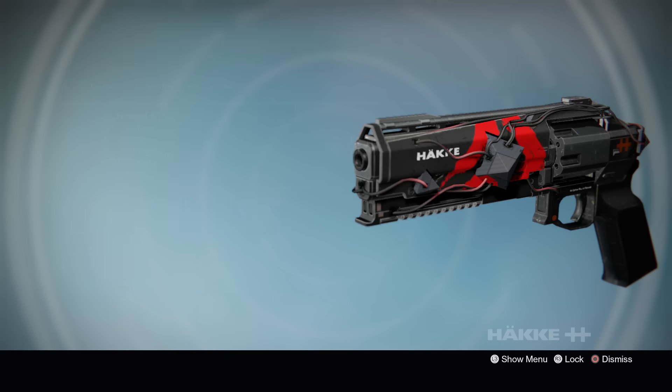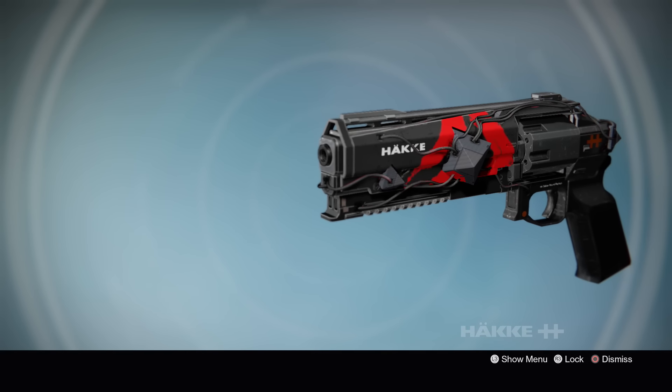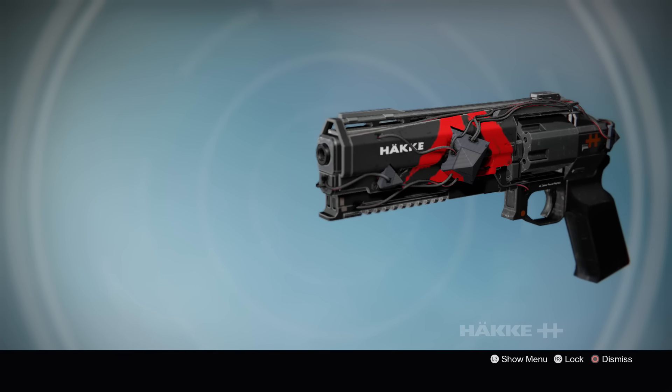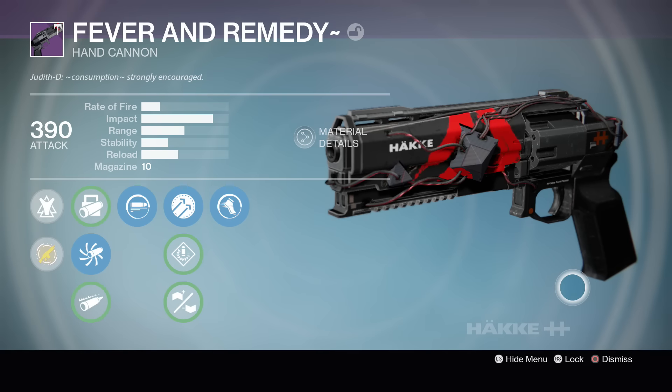When it comes to looks, this weapon looks great. It has all the SIVA stuff on it — it's really SIVA-fied. All the wires, the little SIVA things sticking out of it, and it also has a big SIVA symbol on the side. I really like most of the red weapons when they're very SIVA-fied. But I think that's enough talking about the weapon — let's go into a game and see how we do.